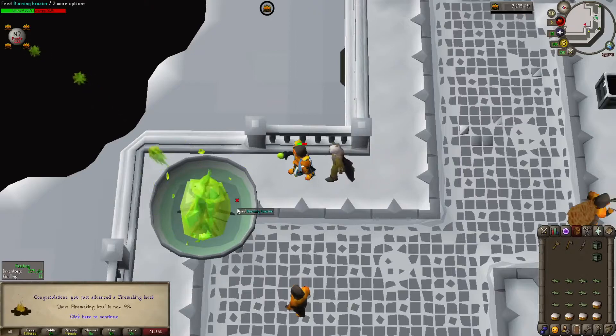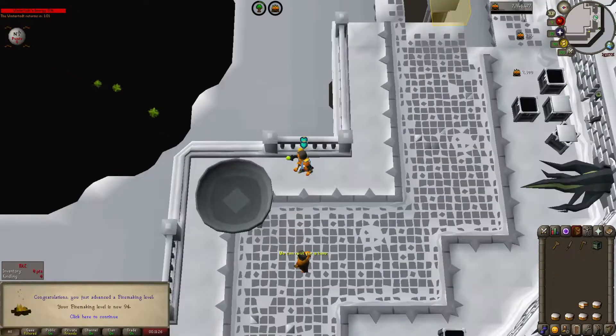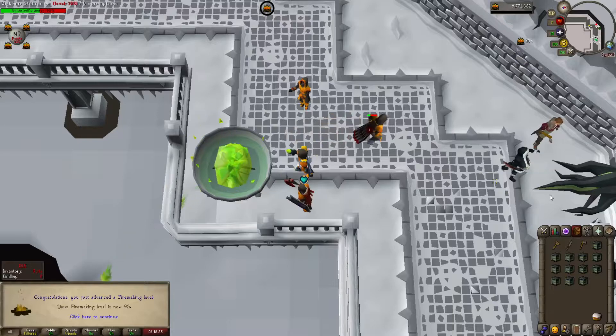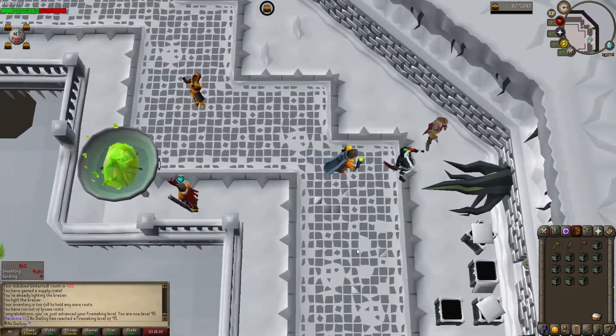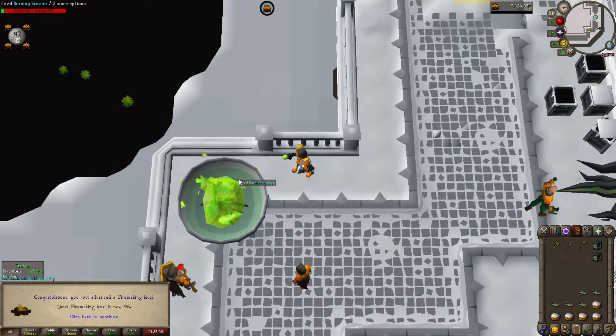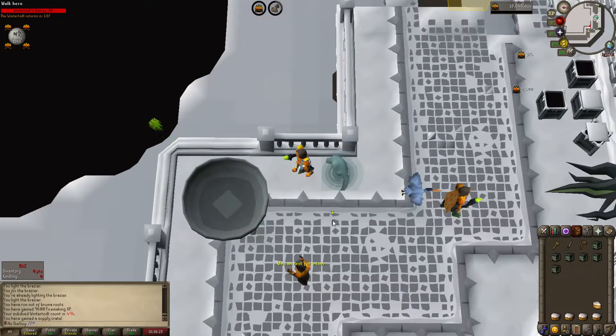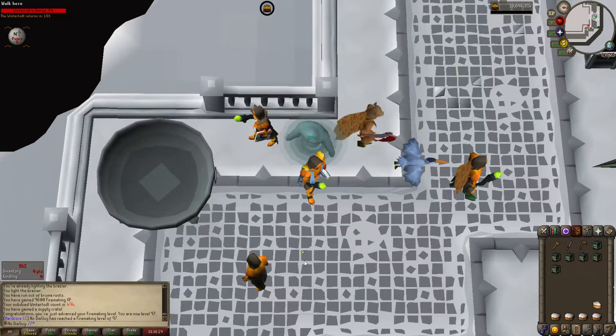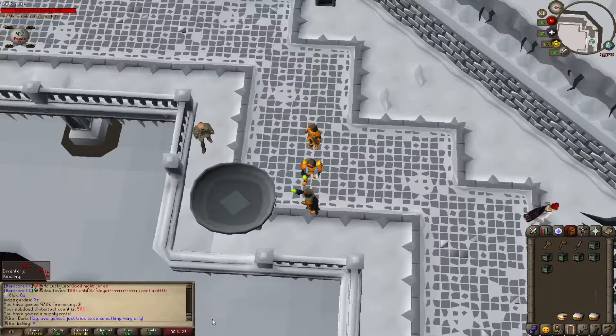93 Firemaking. 94 Firemaking. 400 KC. 95 Firemaking. 96 Firemaking. Level 97 Firemaking! 500 KC.